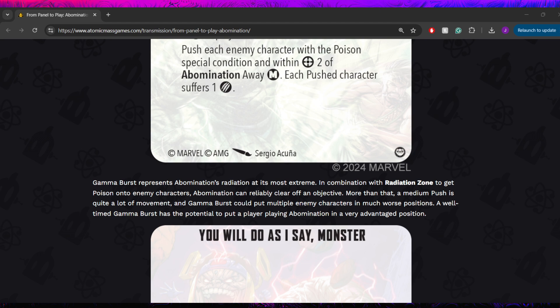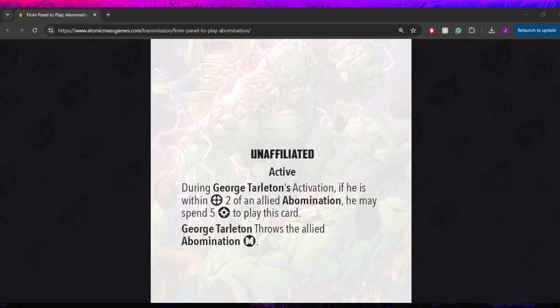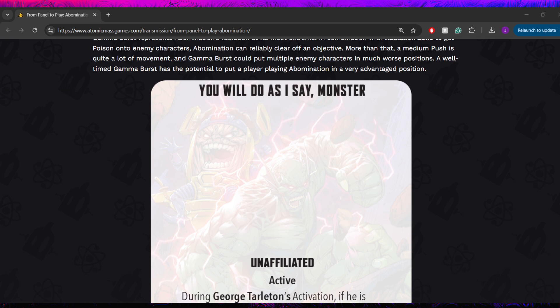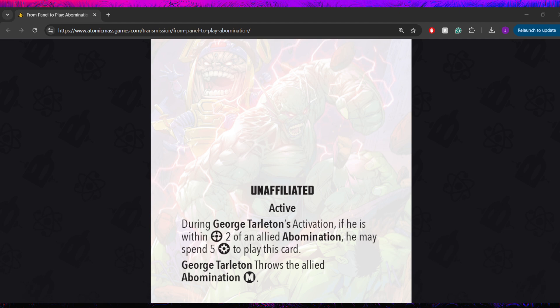His next tactics card is You Will Do As I Say Monster. This is an unaffiliated active team-up card with either version of MODOK. During George Tarleton's activation, if he is within range 2 of an allied Abomination, he may spend 5 power to play this card — and he's throwing Abomination medium. I love this. Being able to just send Abomination over towards your opponent and say, 'eat a size 4 to the face, also there's an Abomination in your face now.' Presumably they're going to be sharing a few affiliations — my expectation is Cabal, and we'll see where else he is. That's a cool team-up card that I think is actually probably reasonably solid, though time will tell since it is a 5 cost.